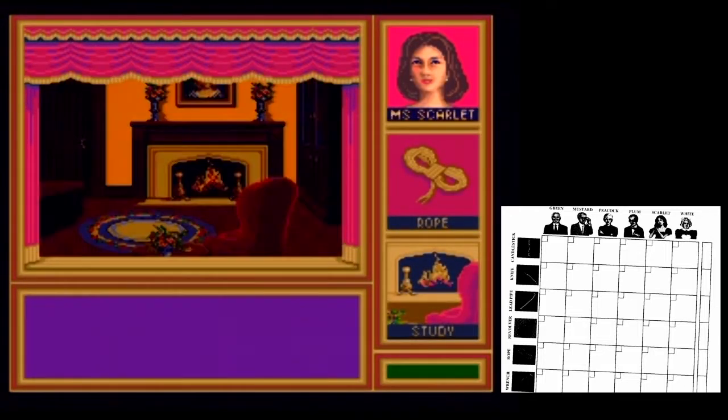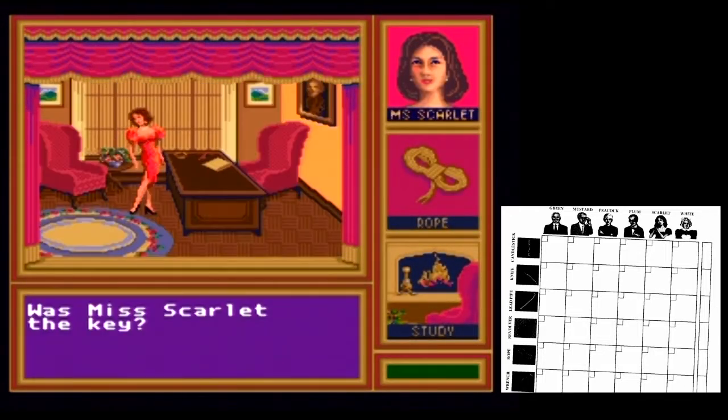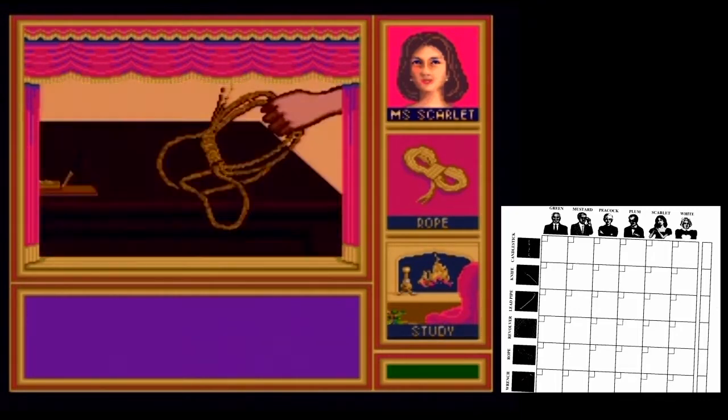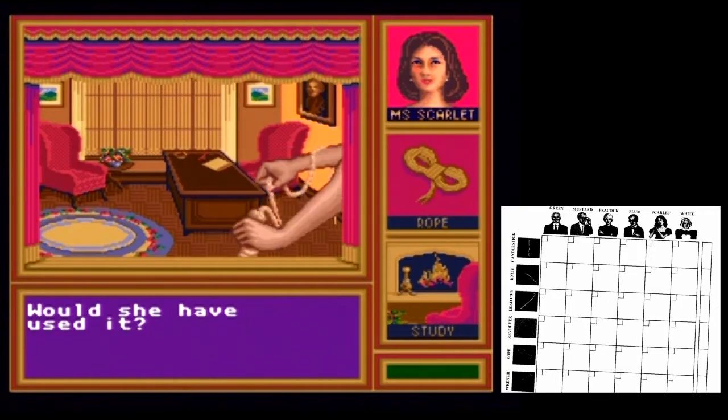Mr. Body was found in the study. Was Miss Scarlet the key? She was seen with the rope. Would she have used it?